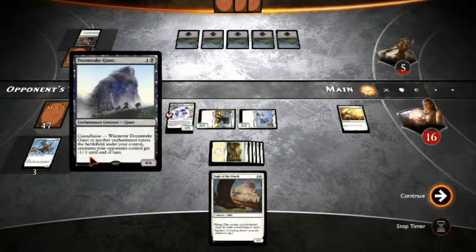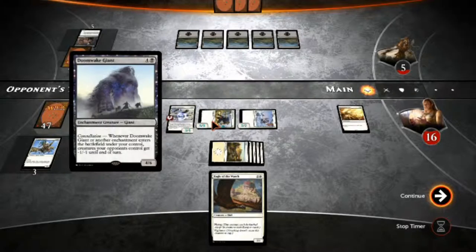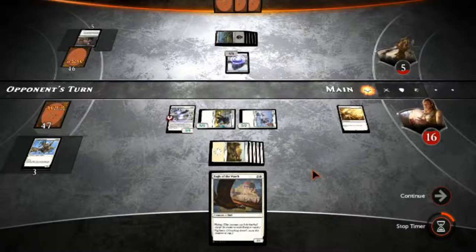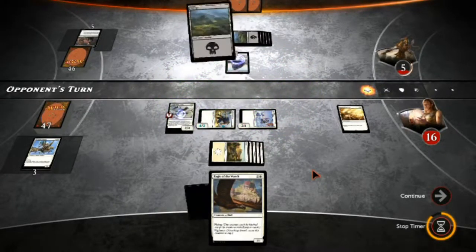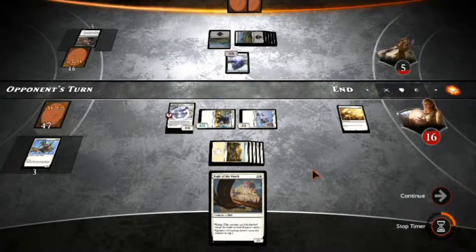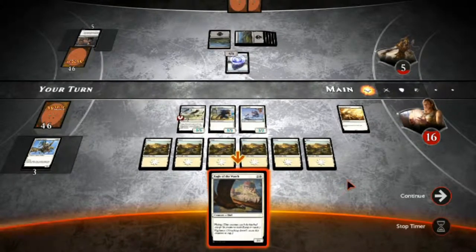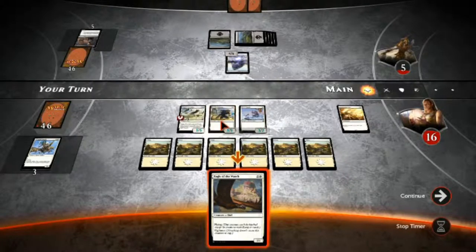End of the turn. What's he got? Doom Wake Giant. Whenever Doom Wake Giant or another enchantment enters the battlefield under your control, creatures your opponent controls get minus one, minus one until end of turn. So if I had not put that counter on my creature, he still would have been dead from combat damage eventually. He plays another land — now he's got a 4/6. This kind of negates my Honor of the Pure enchantment.